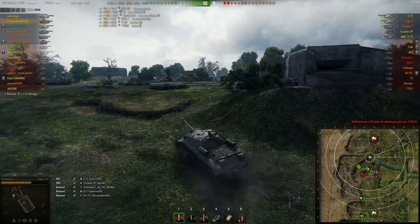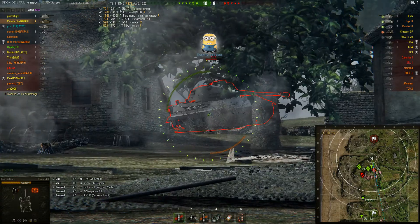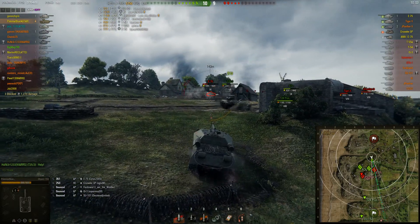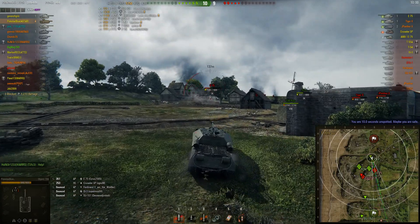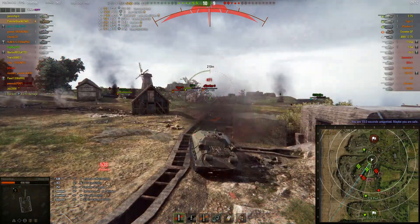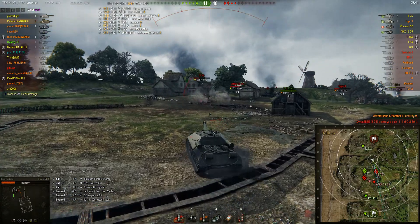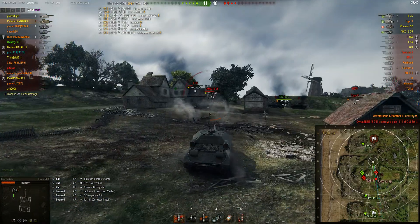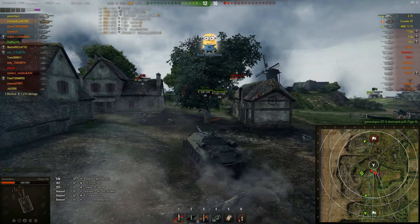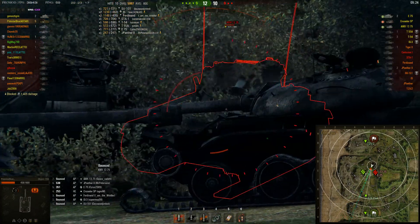The E75 is still there, which is all the better for Polestar Blue. The E75 does stay there, so Polestar puts a really nice round into him. He tries to get a second shot off but the E75 retreats. He then looks at a Jagdpanther 2, which puts a nice shot into him — but Polestar lands the finishing shot on the Jagdpanther 2 and turns his attention back to the E75. The E75 comes out and Polestar takes aim, but it's a very expensive tracking round.